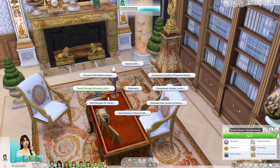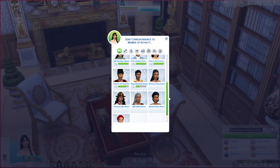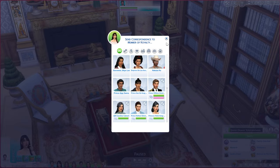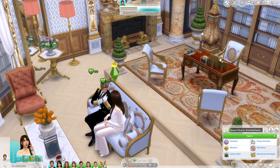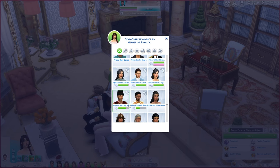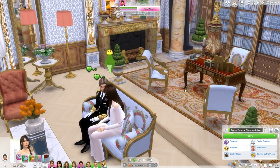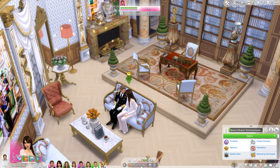As you can see, there are lots of options - diplomacy, you can send a letter, request funds, bestow gifts, write a journal entry, send correspondence to a member of royalty. All these people are royalty. You can also send correspondence to like the king or emperor of my other two kingdoms, which is cool - they would just correspond about things.